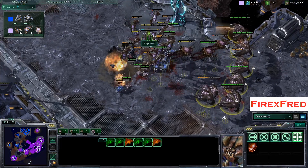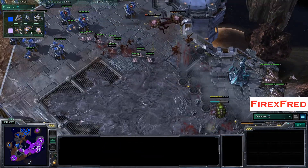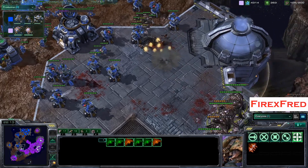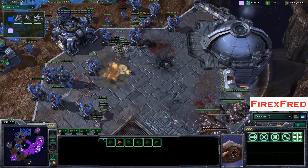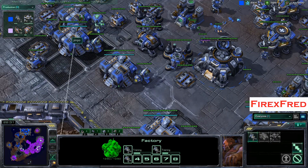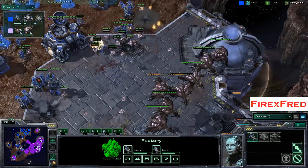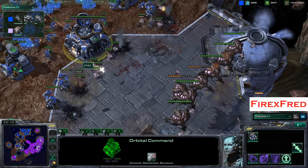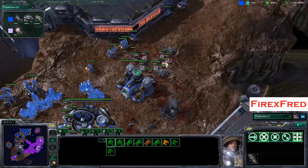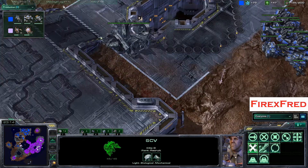It looks like the Broodlords are going to clean up — a Broodlord morphing in the middle of battle, that's something you don't see very often. The Siege Tanks are basically nullified against all these Broodlords. Now those Broodlords come in and take out all these Missile Turrets as they outrange them, and the Broodlings just tear through. Jimpo is going to have a hard time reinforcing, though he does have four factories with tech labs and two with reactors, so he'll be able to reinforce his army very quickly. The Orbital Command has to lift up, and this expansion did go down.